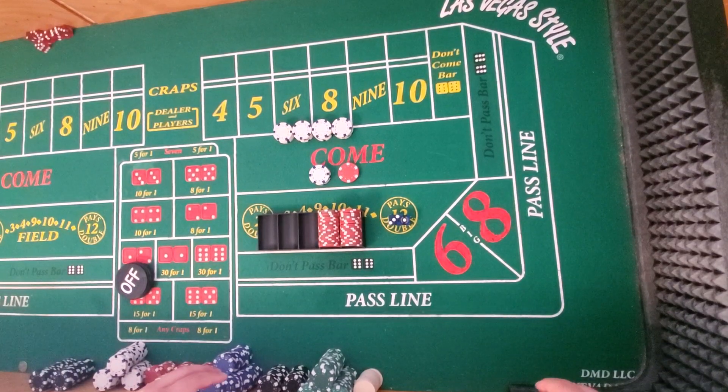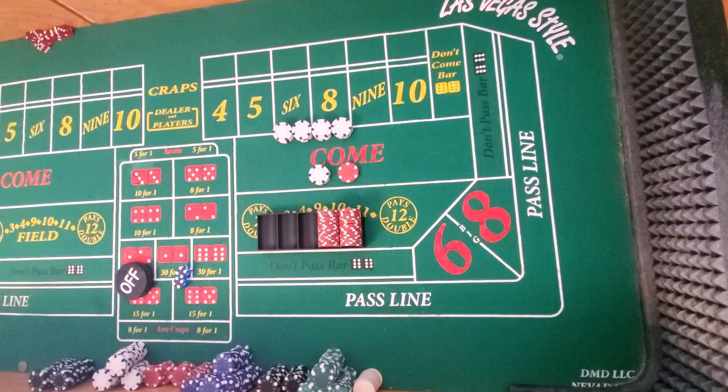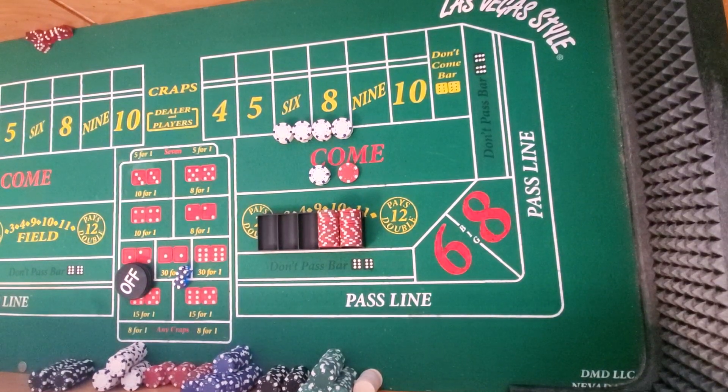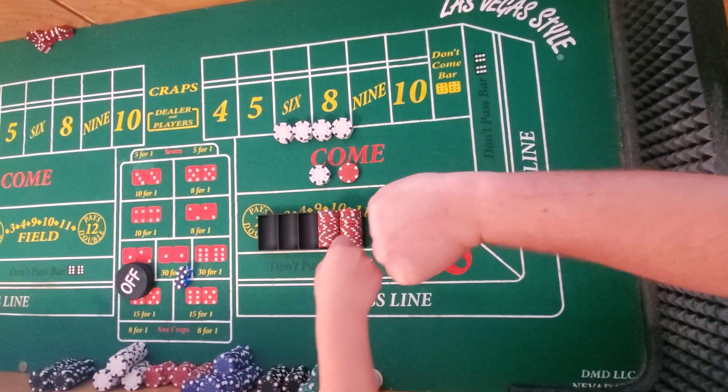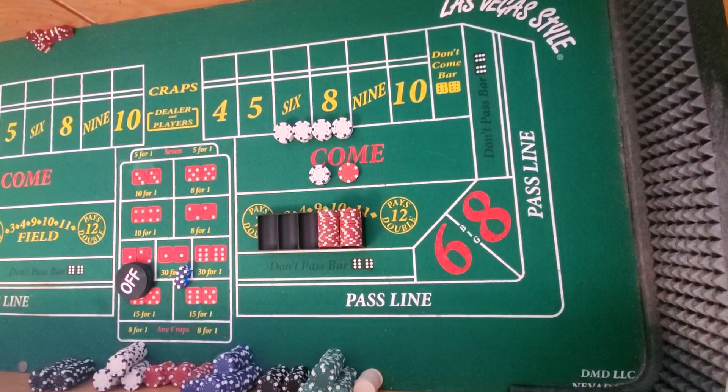Alright, one more roll — Justice says one more roll. And he rolled a hard eight — another winner. But anyways guys, this is Jacob and Justice from Wedge Me This. We're going to be back. We have a secret fist bump handshake — we fist bump, stick our fingers out and lock it, and then we do a blow-up thing too. That's our secret special handshake. You guys have a great day.